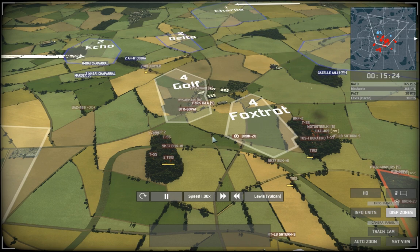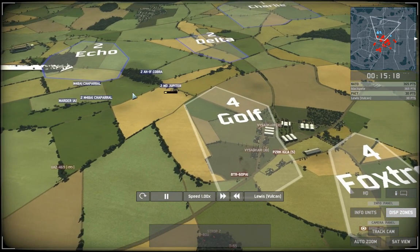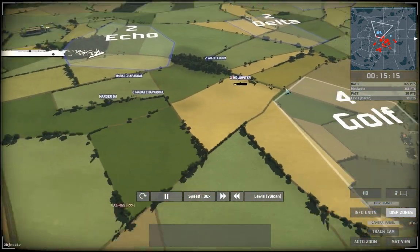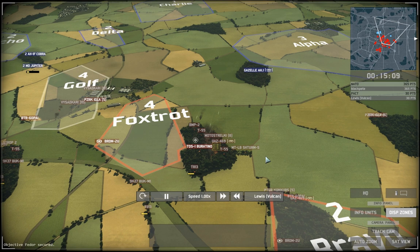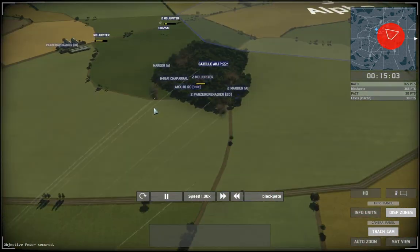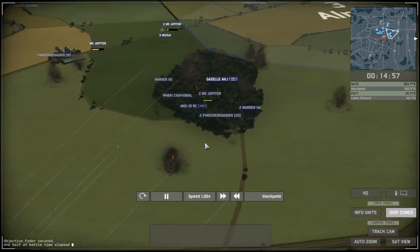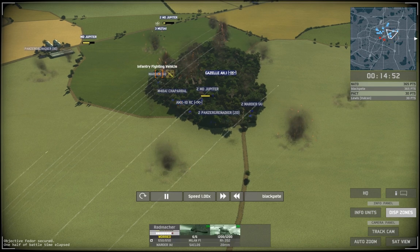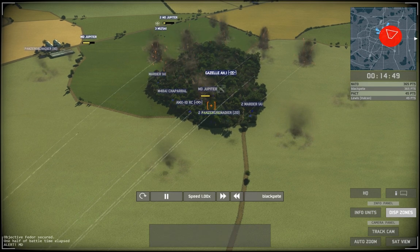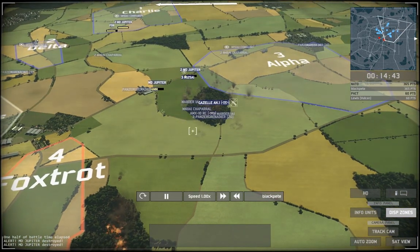Going back to my point of view, I can see his units massing on the left side. This was my main defensive line and I was pretty sure of that. I try to get rid of some of his units on the right, and again somehow none of my rockets hit anything reasonably useful. I hit his Marder 1A1 and take out two supply trucks, but I don't hit any of the vital units unfortunately.